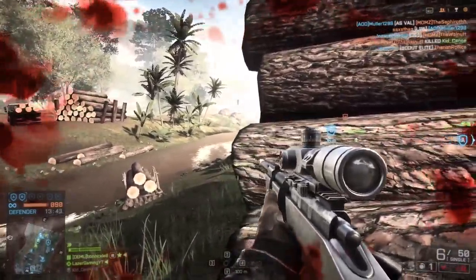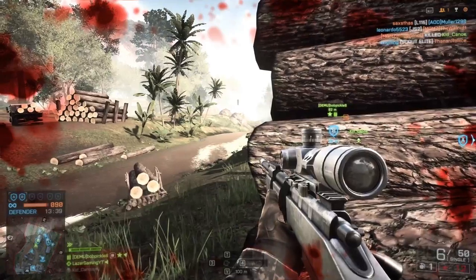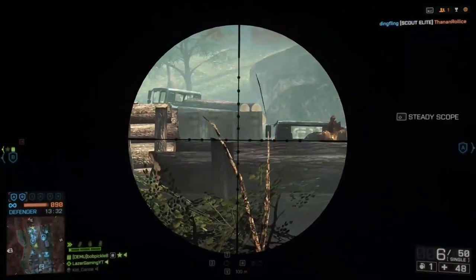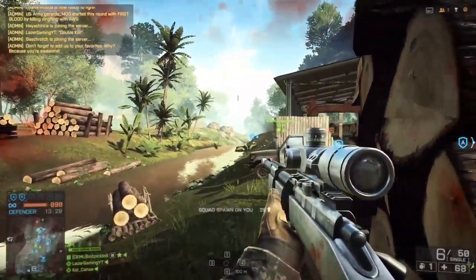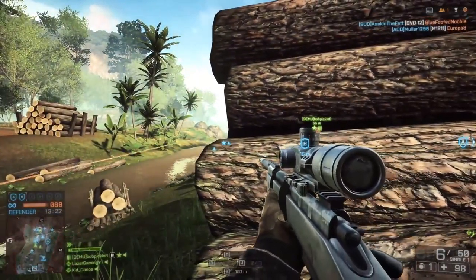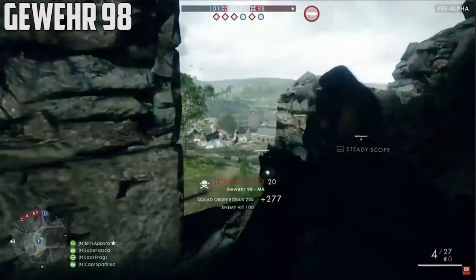As far as Battlefield 1 goes, snipers are no longer the standard one-hit kill in close quarters. For those of you who don't know Battlefield 4, the majority of snipers were like 100 damage up close. There were a few that were 80, but no one really used them because they didn't have that one-hit kill up close. In this game, the sniper damage model is really different — snipers have specific engagement ranges where they can one-hit kill, maybe between 20 and 30 meters, but not any closer or further.